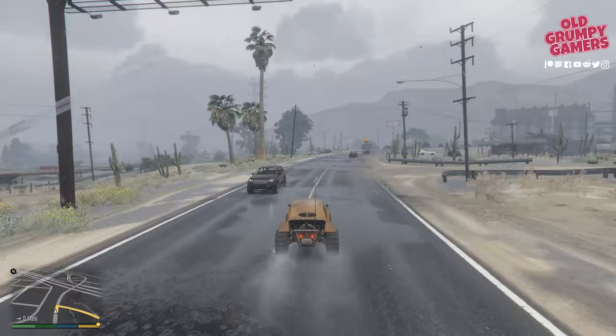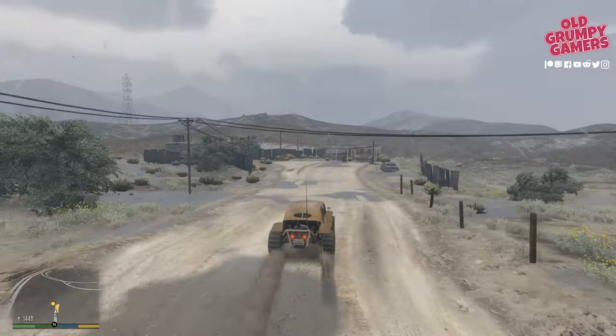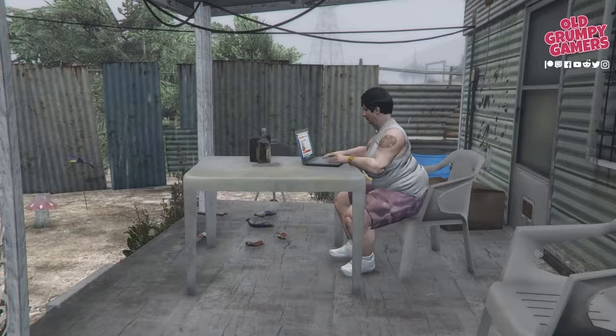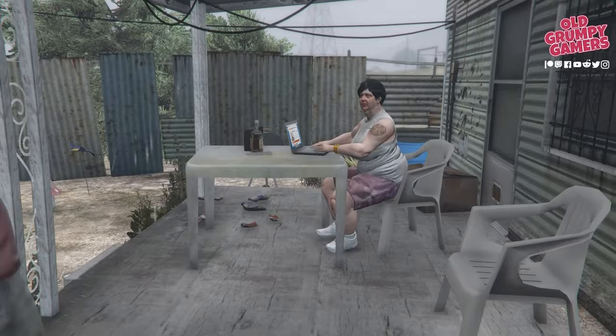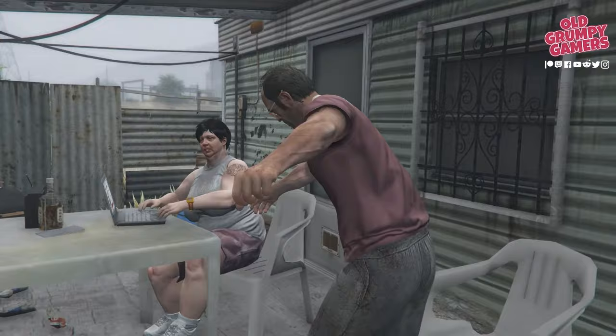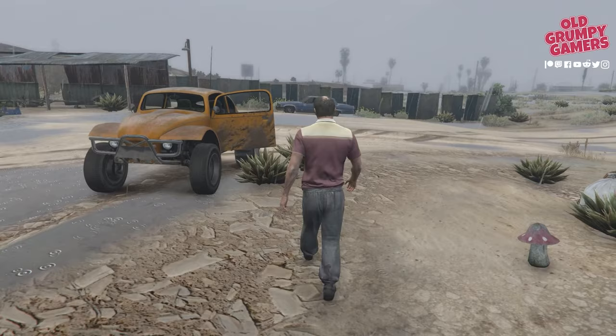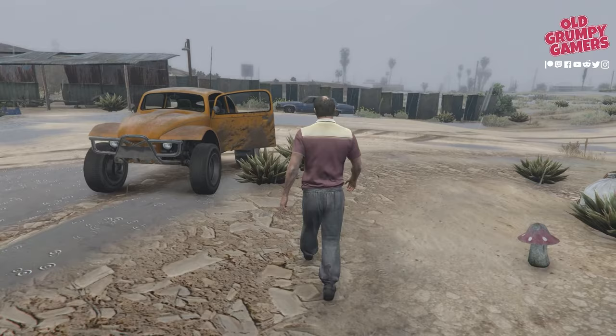As we make the approach to Maude's we'll slow down — we completely overshoot the turn and head down a very muddy dirt road. Good thing we have an off-roader. Maude's is up here on the left, we just pull up — near enough is good enough. Trevor escorts our new friend into Maude's place, has a quick discussion, and is ready for the next bounty. Bounty delivered — an extra ten thousand dollars in our account.